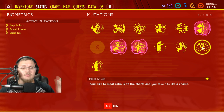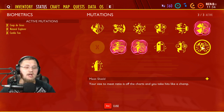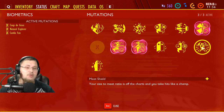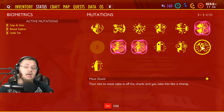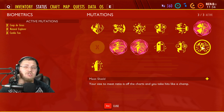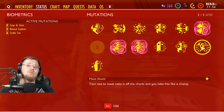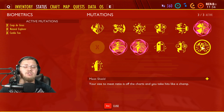Next is 'Meat Shield' — your size-to-meat ratio is off the charts; you take hits like a champ. It gives you 10% more health but costs 7,000 raw science from Burgle, which is a lot especially early game. I'd suggest just getting Ladybug Armor instead of focusing on this perk for now, since 10% health isn't doing a lot at the moment.